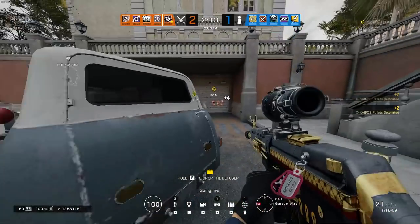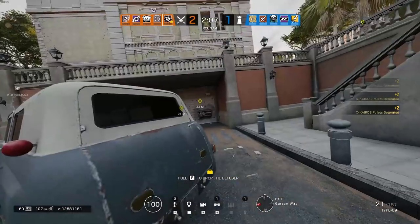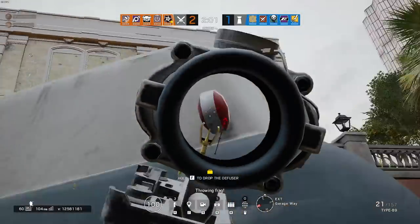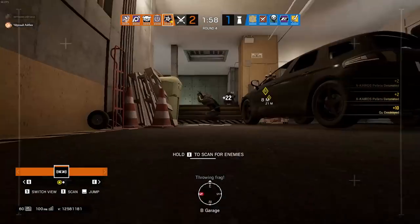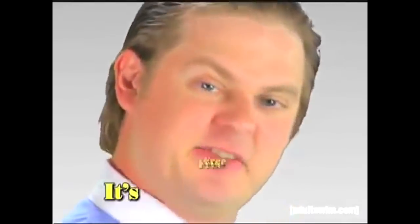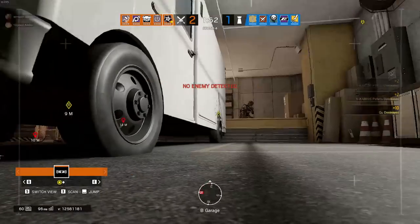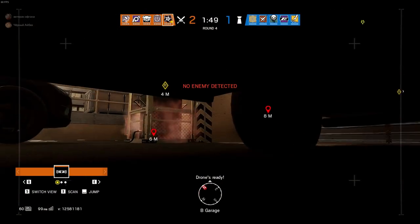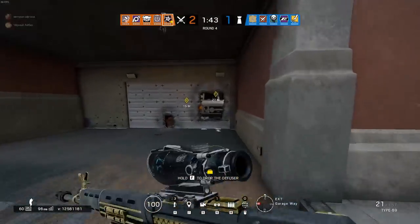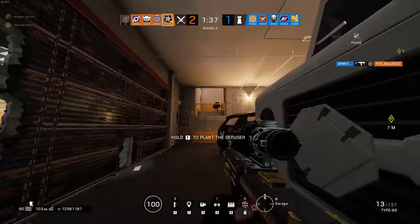Hibana is one of the three attacking operators who can destroy reinforced surfaces, and the best operator in the game for destroying reinforced hatches. She has actually worked on the X-Kairos launcher together with Thermite, according to official canon. Hibana has three rounds of breaching pellets at her disposal. Upon pressing the detonate button, all fidget spinners start to heat up before exploding — a process taking approximately 5 seconds. If pellets are within range of Mute's jammer, they will not start heating up. And if Bandit hooks up his shock wire to the surface, they will be immediately destroyed.